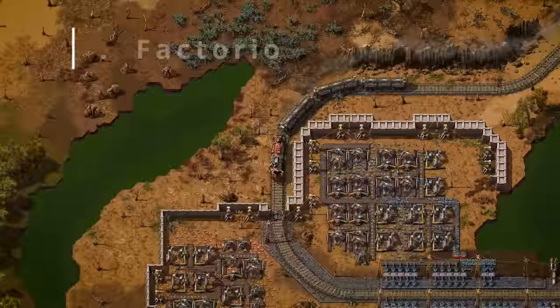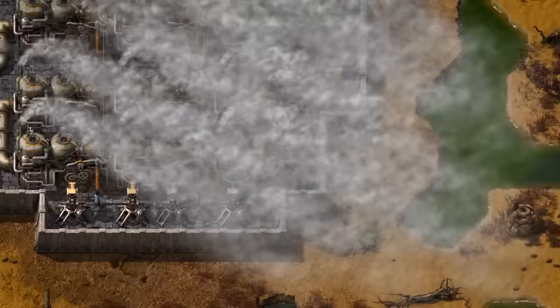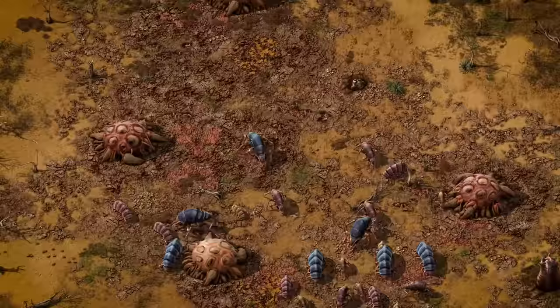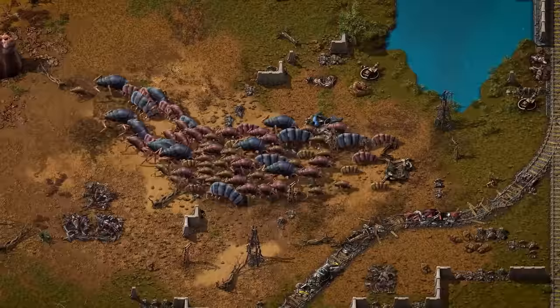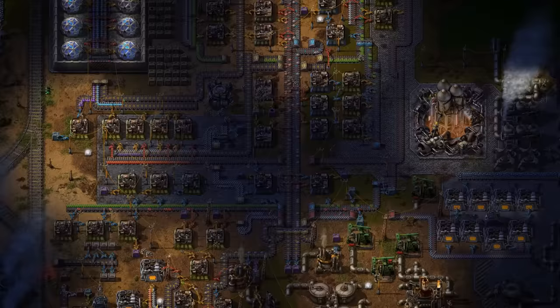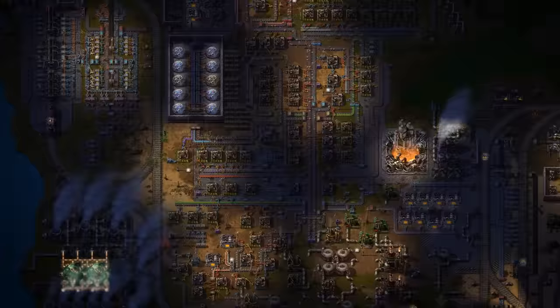The first game on our list is the founding father to the factory genre: Factorio. Factorio was fully released at the end of 2020 and is debatably one of the best construction management simulation games to grace the factory genre. Taking control of an engineer, you build a factory harvesting resources and face waves of enemies that grow from the pollution your factory produces. Upgrade your technologies, survive an onslaught, whilst building huge train networks. There's also talk that a new DLC is in the works which will double the size of the base game, speculated to release later this year at around $30.